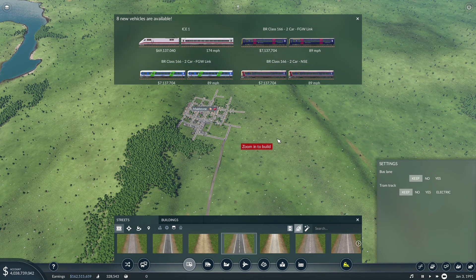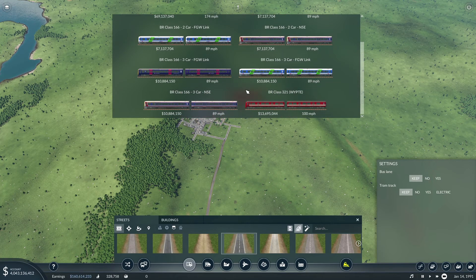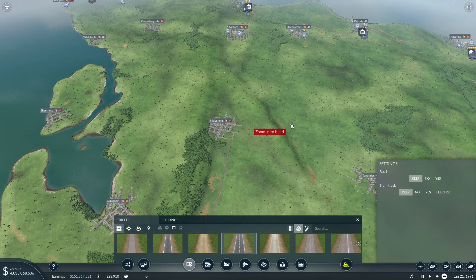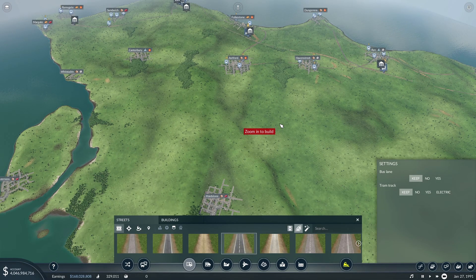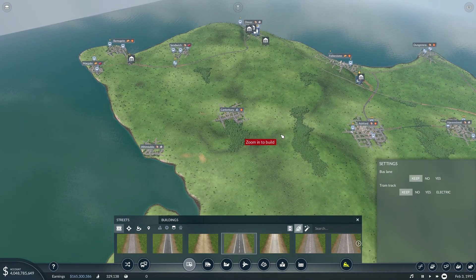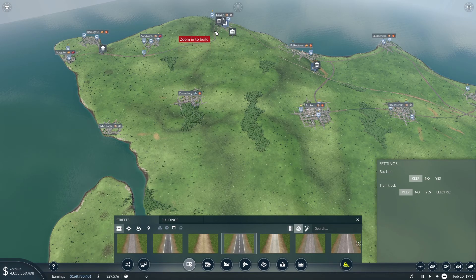That doesn't look like English at all. BR class — whatever, more British Rail stuff. We're basically still waiting until the Millennium for anything decent to come up. We don't deal with Margate, we don't deal with Ramsgate — we terminate around about here road-wise. This road will carry on into Dover, probably connecting onto that chunk of road there.